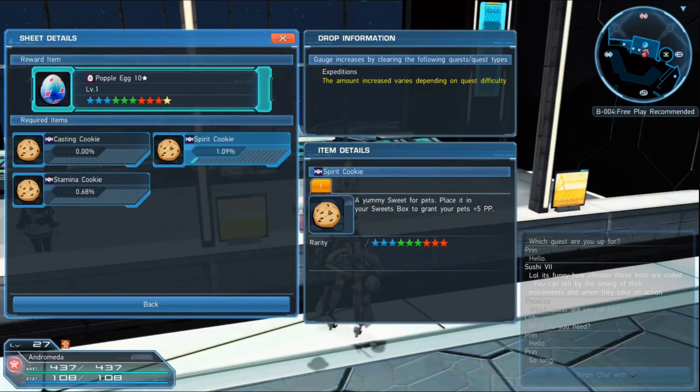And that is how you get these rarity 10 eggs. Thank you so much for watching — please subscribe if you haven't already. I do have two other videos dedicated to the pets for the Summoner class in Phantasy Star Online. One of them is just a quick starter guide, and there's also a sweet box guide for the summoner pets, so please check them out. There should also be more in the future — I appreciate you guys watching and I'll see you next time!